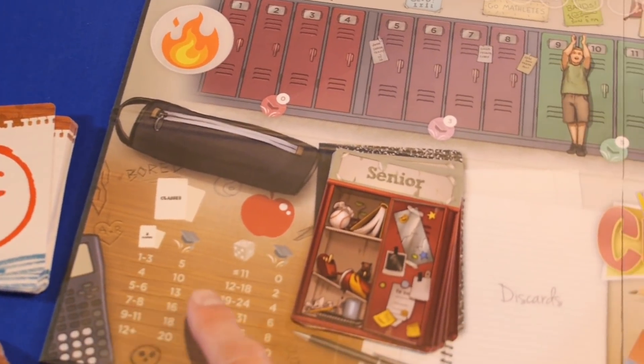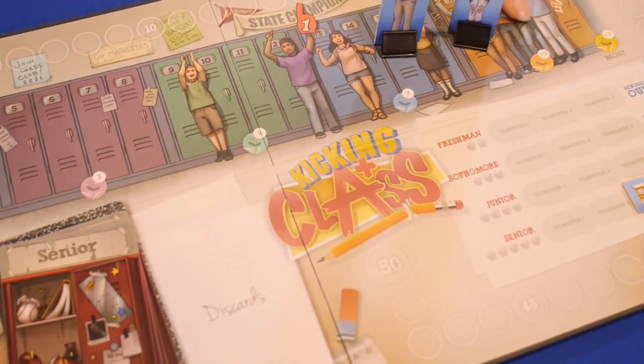At the end of four years, players will tally their academic achievements, their ACT scores, and their popularity, and then just like in real life, the luckiest player wins.